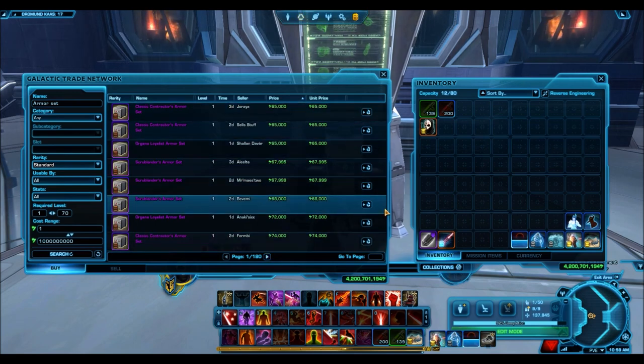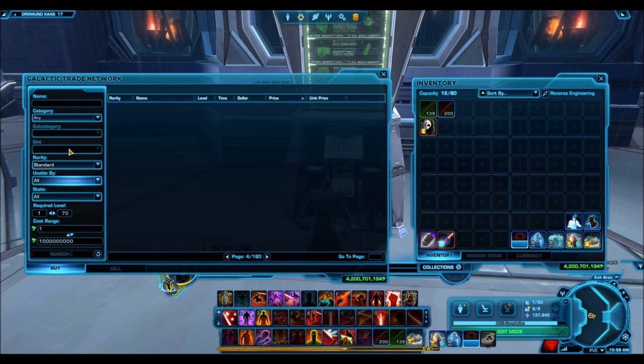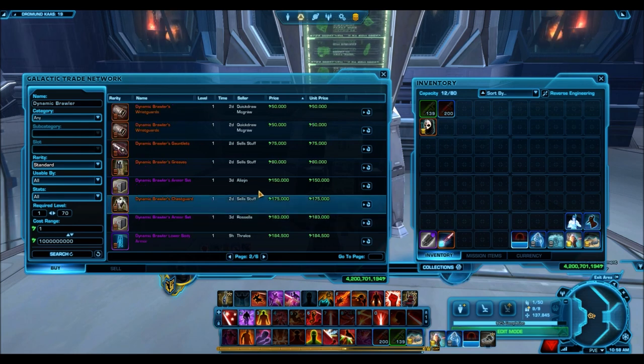Getting into the video itself, the way I find these deals is as part of my GTN rotation — I'll go and type 'armor set' into the search bar, and then go through about 100 or so pages to see if I can find any good deals. You guys can do that for yourselves during your normal rotations as well. Let's get into the very first armor set — we'll start with the cheapest one, the Dynamic Brawler.